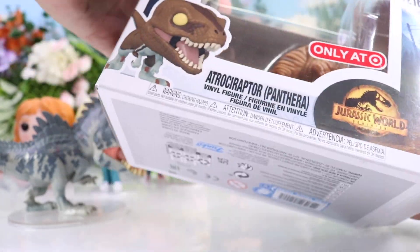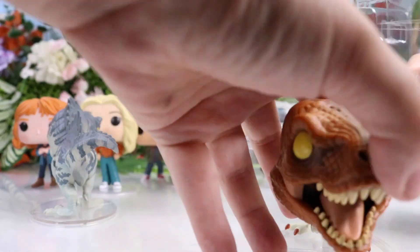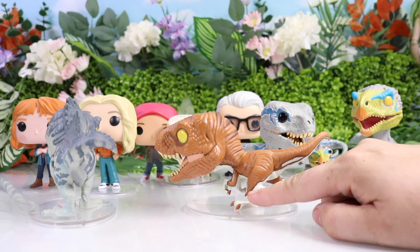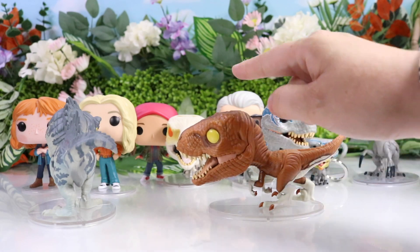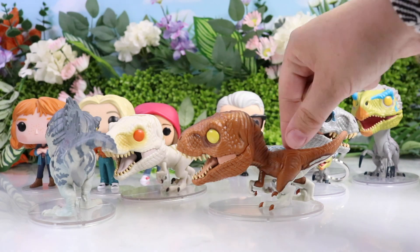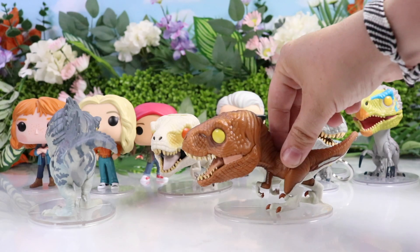Second to last, we have another raptor. This time the raptor is in a brown color with kind of an albino white. I haven't seen the movie yet but I wonder if he is a mix of Ghost and Blue — like another type of hybrid. I only have one way to find out and that is by seeing the movie, but these dinosaurs are absolutely awesome.